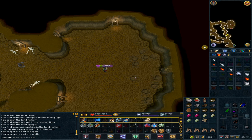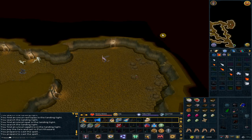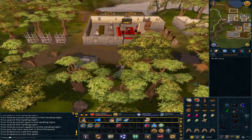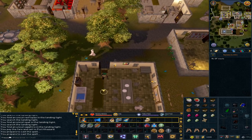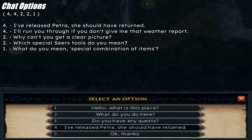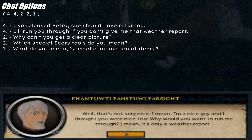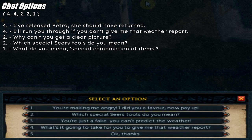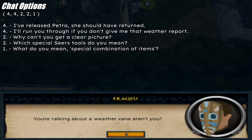Use the lodestone to Seers Village. Go south-east to the nearest building and talk to Pantuvutti. Option 4: 'I've released Petra — she should have returned.' Option 4: 'I'll run you through if you don't give me that weather report.' Option 2, option 2, option 1: 'What do you mean? Special combination of items.'